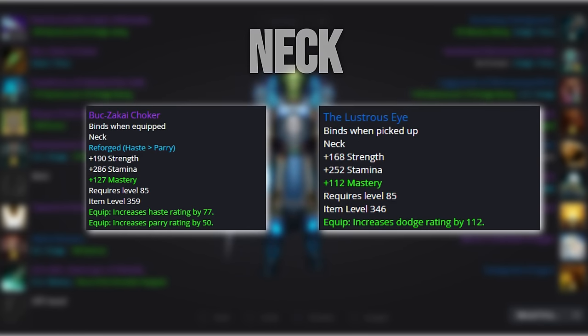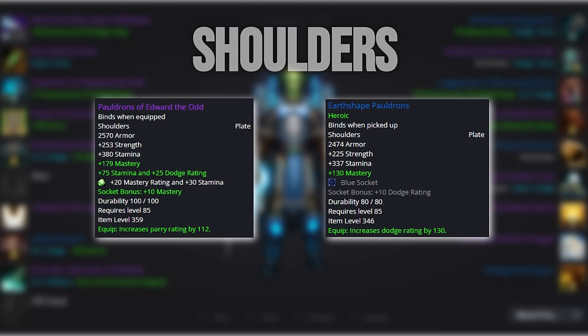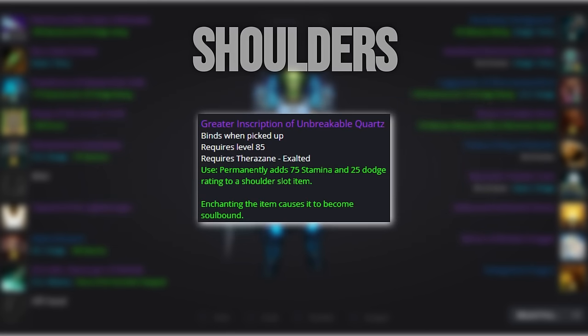For our neck, we want to use either the Bucksack Eye Choker or the Lustrous Eye, depending on whether you prefer self-healing or mitigation, as well as the size of your wallet. For our shoulders, we'd ideally want to run with Pauldrons of Edward the Odd, but if we struggle with gold, then Earth-shaped Pauldrons will tide you over just fine. Enchant these with the Therazane Exalted tanking enchant.